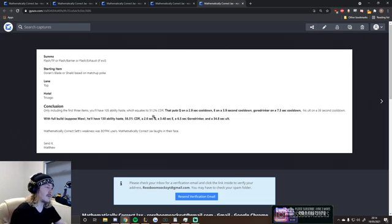Conclusion: including only the first three items, you will have 105 Ability Haste, which equates to 51.2% CDR. That puts Q on a 2.9-second cooldown, E on 3.9 seconds, Goredrinker on a 7.3-second cooldown, and his ult on a 39-second cooldown. With full Ability Haste, Q is 2.6, E is 3.4, Goredrinker is 6.5, and the ultimate is 34 seconds. Mathematically Correct Warwick's weakness was Blade of the Ruined King users — Mathematically Correct Jax laughs in their face. Send it!